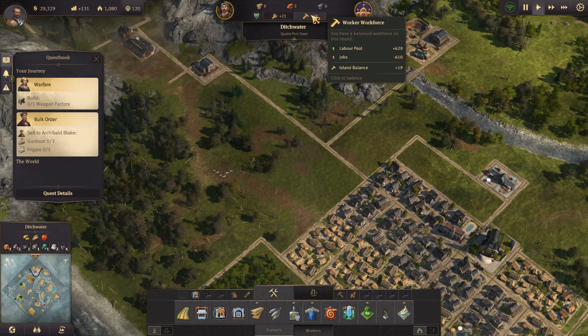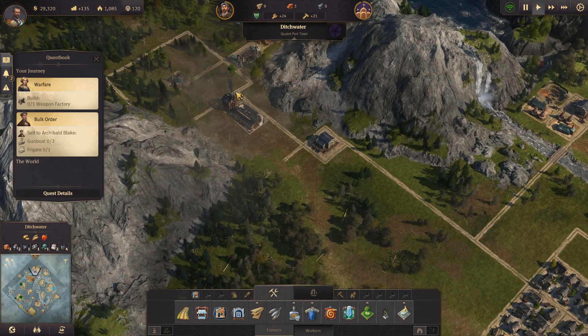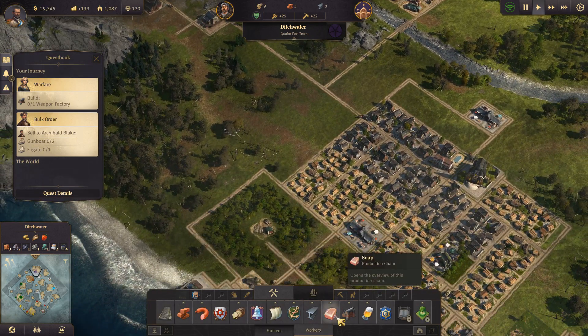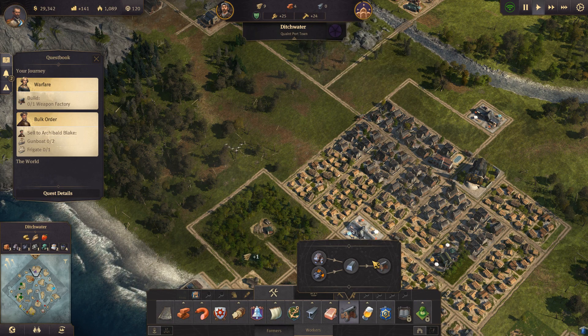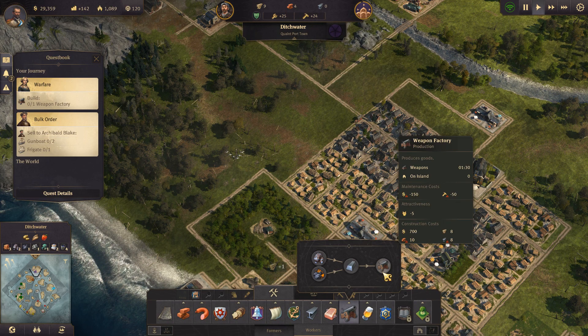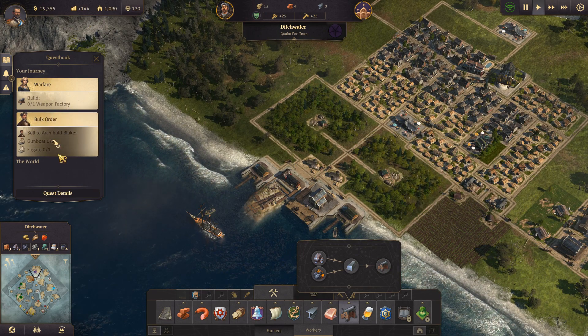We are slowly but surely filling up on everything that we need. All that is left to build now is the weapons factory. Hopefully soon enough we will have enough people to actually do it. Once we have the weapons factory up and running we can start making the two gunboats and the frigates to complete our quest.